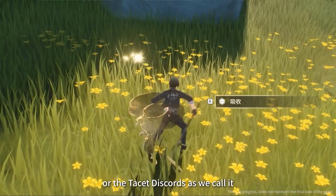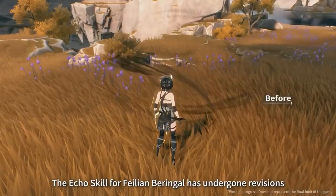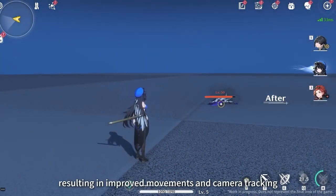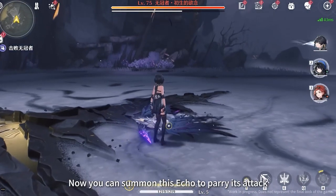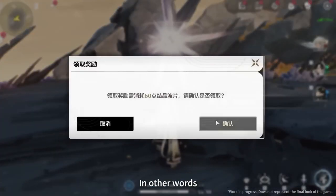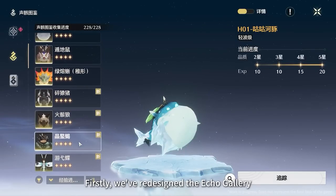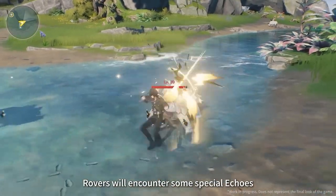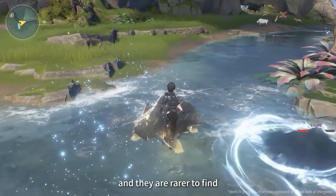They have also improved the Echo system. Echoes are essentially a 'catch them all' Pokémon mechanic in this game — used to increase character stats and as skills, with some capable of parrying boss attacks, adding even more diversity to combat. After capturing them in the open world, you can also get the same echoes in the Tasted Field, making farming much easier. The best part is that they added a rare type of echo equivalent to shiny Pokémon — I can't wait to catch every single one, especially the turtle one.